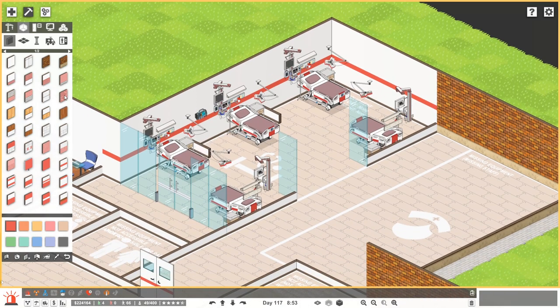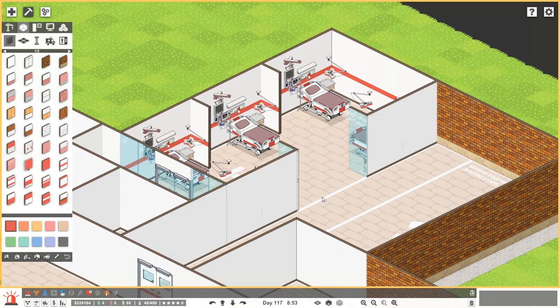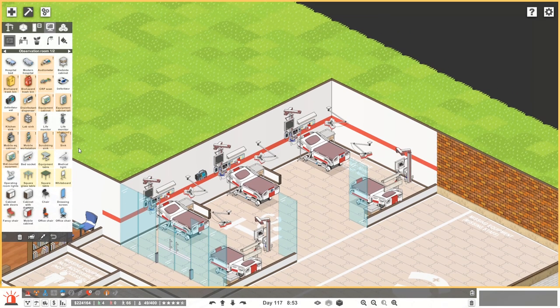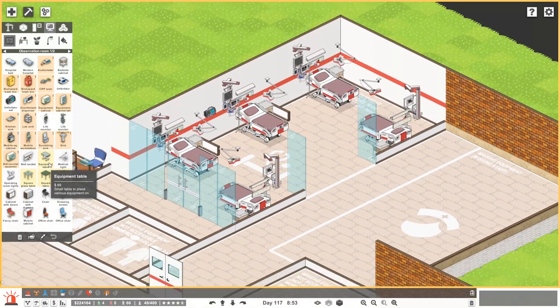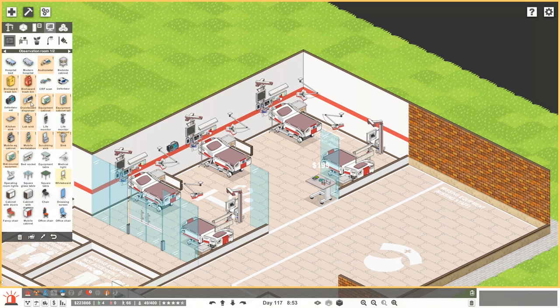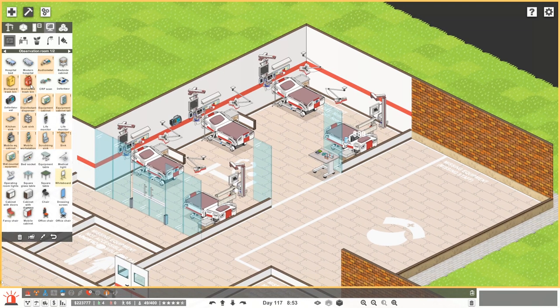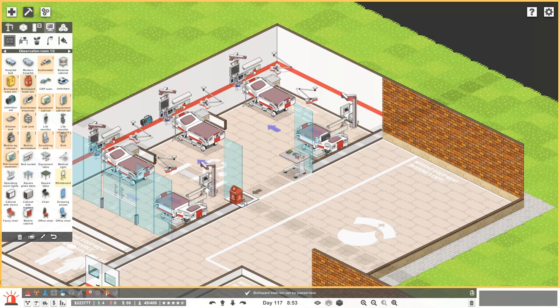I can't wait to use this metal — I want to find out where these aluminum panels are going to go. I just found out that control Z is a thing, which I wasn't sure about. So what we could do is give it an equipment table right here. We could get some equipment on there like our CPR scan. We've got our defibrillator here — you kind of need them everywhere. It definitely needs a biohazard bin, so we'll put that here. Nice big entrance into our ward.